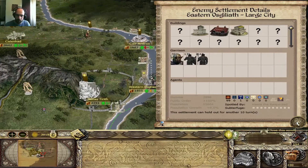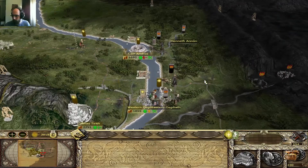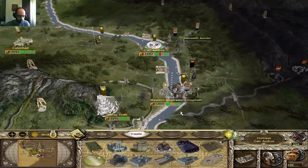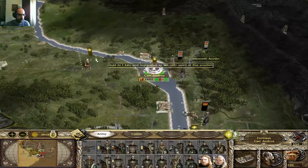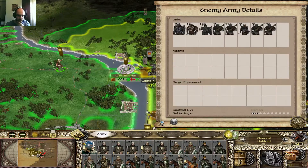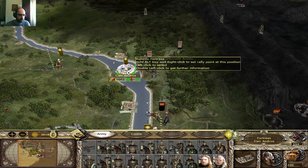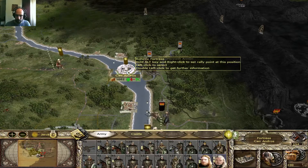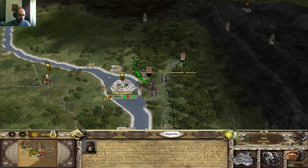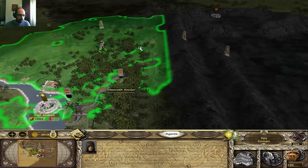It doesn't have a big garrison, so that's fine. Just checking out if the stream is fine — it seems like it is. I had this army here. I'm unsure if I should go over here already, but I think I can. Or I can actually send this army from Cat Andrews. Let me just check if there are any further forces nearby.